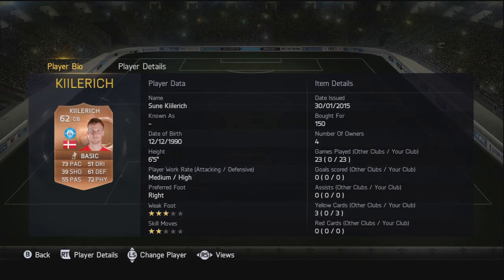Moving on to the second center back, we've got Killer Rick - 73 pace as well, pretty much identical, but he's six foot five in height, really nice and tall. Great having him in the team for winning balls from corners and throw-ins and stuff like that, and he's got 72 physical as well which is handy.